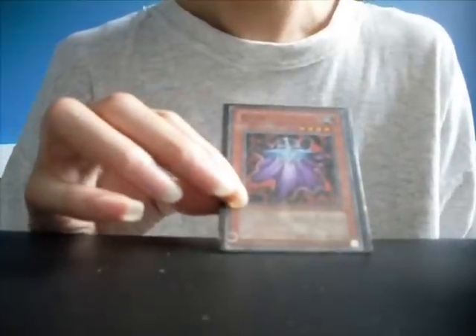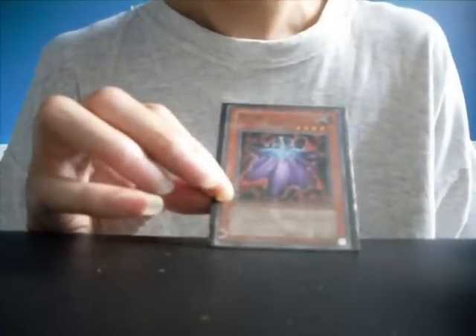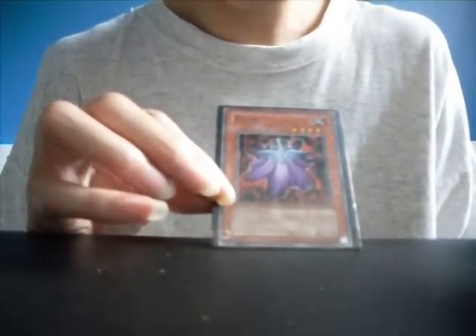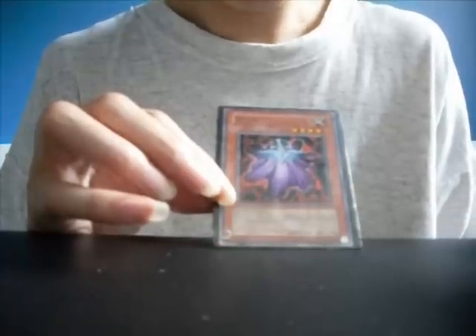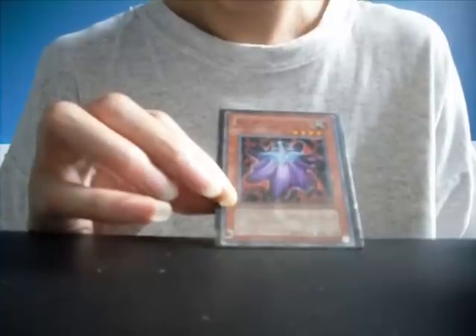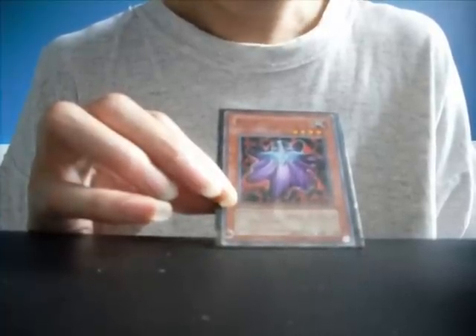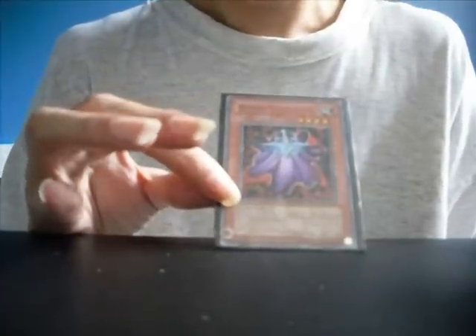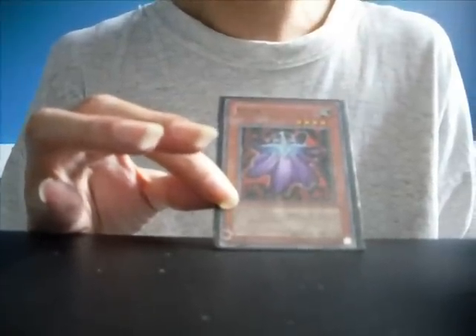Zoiga. Effect: when you tribute summon a monster by tributing this card, increase the life points of the player who controls this card on the field by 2000 points. Level 4 monster, 1700 attack, 1200 defense.